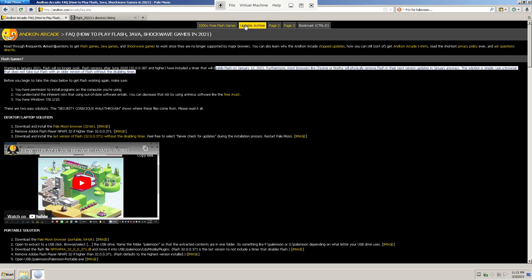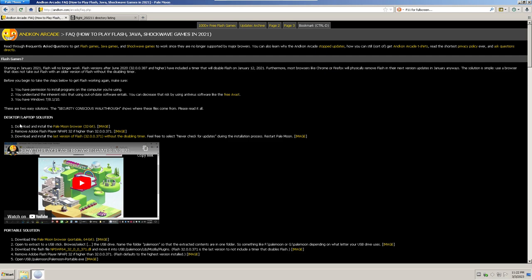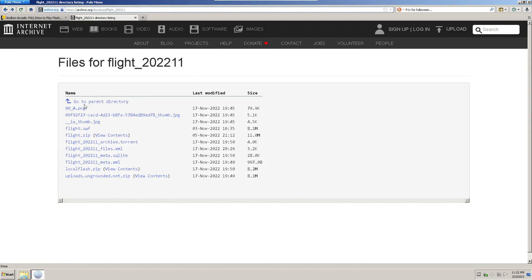What's up? Start by firing up your trusty Windows 7 VM of choice. I learned from this website that Pale Moon, the Firefox fork, still supports Flash, so download all this stuff here. Then head over to archive.org to download your SWF files of choice. Flight by Armor Games — this one here seemed to work well.